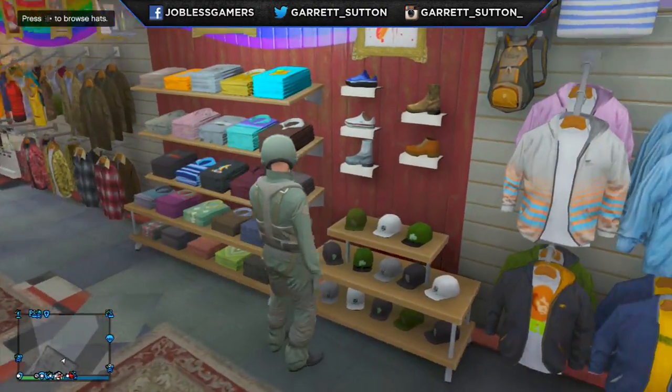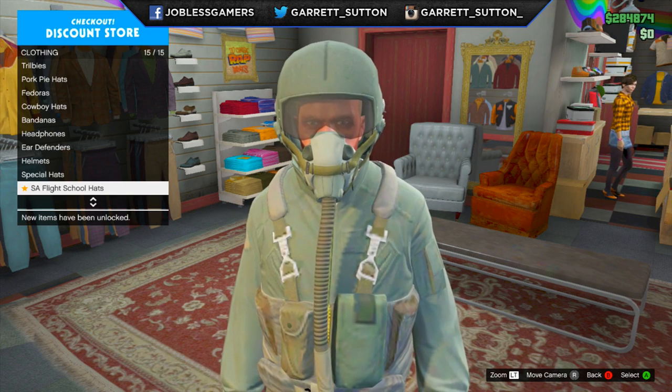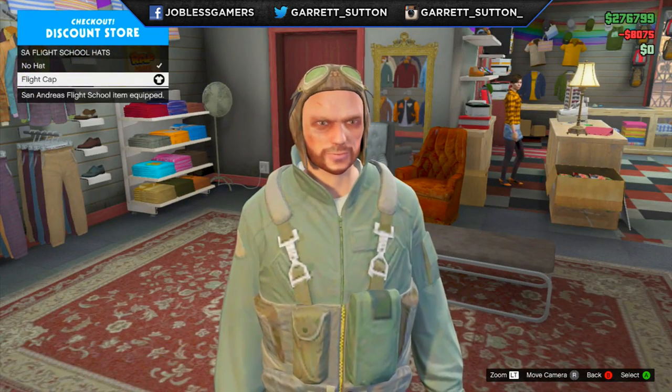But if you go over to the hats, you also now have access to a brand new accessory, which is a flight school hat — just a very simple flight cap. Now it's not the coolest looking thing, but I'm going to wear it because it makes my character look super silly.